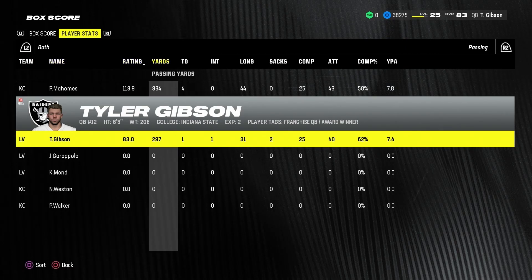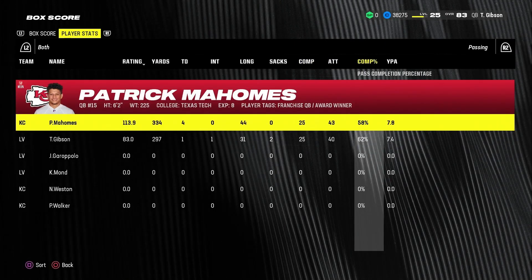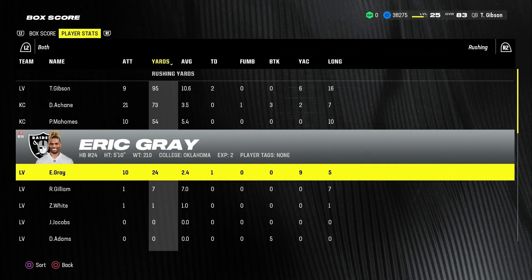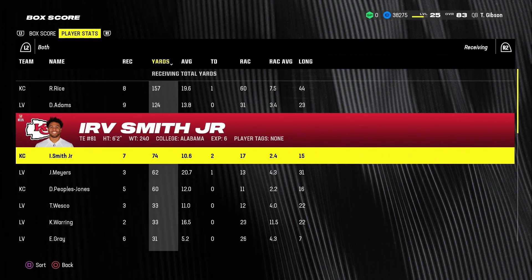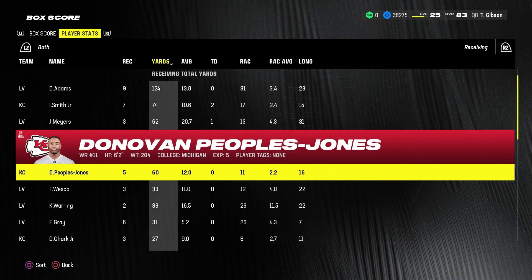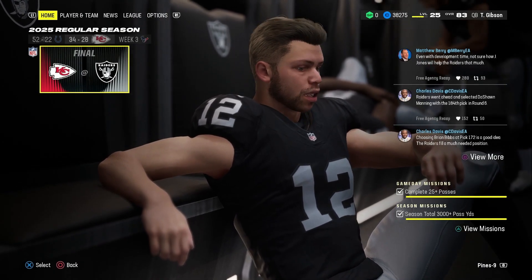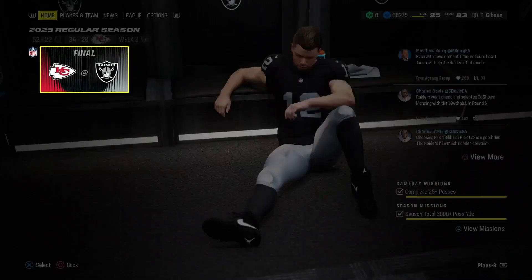Tyler wasn't super great today — 83 rating, 297 yards, a touchdown, a pick, 62% completion percentage. Patrick Mahomes: 334, four touchdowns, no picks, but a worse completion percentage. On the ground Tyler had 95 yards, A-chain had 73, Mahomes had 54. Eric Gray — 2.4 a carry, 10 attempts, 24 yards — actually horrendous. Rasheed Rice eight for 157 and a score. Devontae Adams nine for 124 but no touchdowns. Irv Smith Jr. seven for 74, two touchdowns. Jacoby Myers three for 62 and a touchdown. DPJ apparently is on the Chiefs. Tutu Atwell couldn't hold on to the ball when being tackled — we would have been easily in field goal range with a fresh set of downs had he just held on. It was a good throw from Tyler, no reason he can't hold on to it.